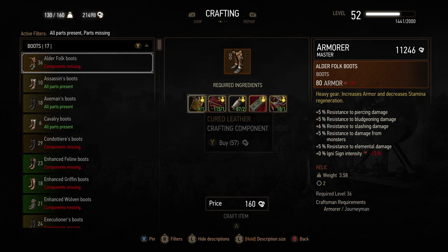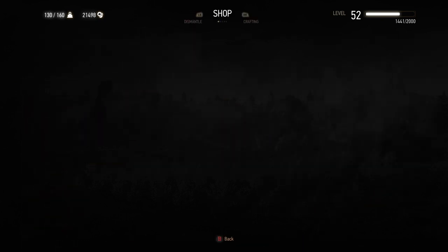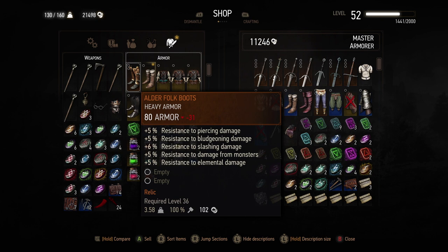Now I've got all the parts, so let's go back — we've made some Outlaw Folk Boots using all those components. That was 150 for the extra bits plus 160 to craft itself. If we go to the shop to sell them, they'd give us about 102 for it. So you think, 'Hang on, I've spent 150 and it's worth less than that.' As far as I'm aware, you can't make money by crafting in The Witcher — it's for your personal benefit. Don't think you'll make a profit by crafting to sell; you'll actually lose money.